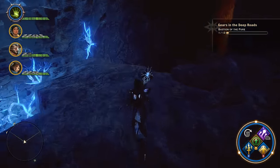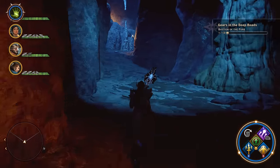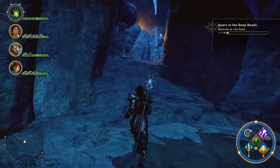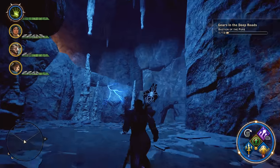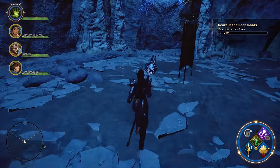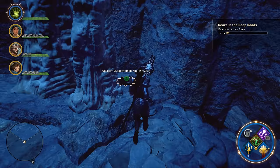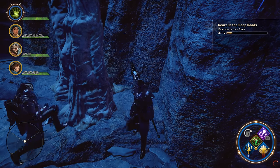Just wind your way up in here. Head through this little corridor. As you come up to the top of this hill, you're going to fight off some of those dinosaur dog-looking guys, and there's probably going to be one of those dwarf guys up on the ledge here shooting at you. But once you get him killed off, head back behind this piece of rock and you will find gear number two.